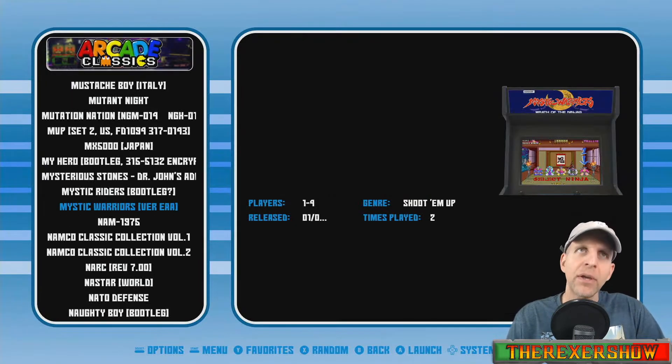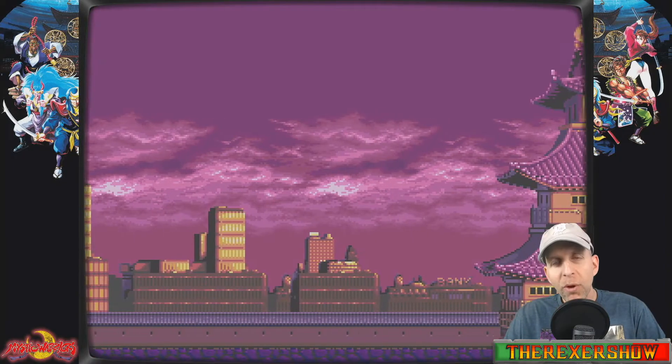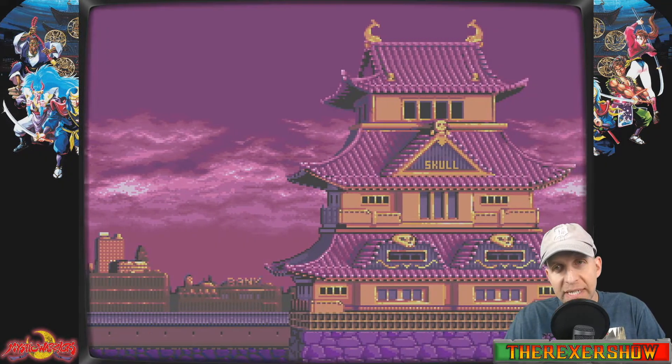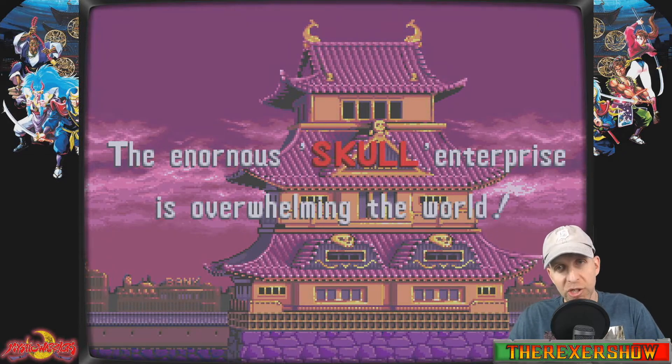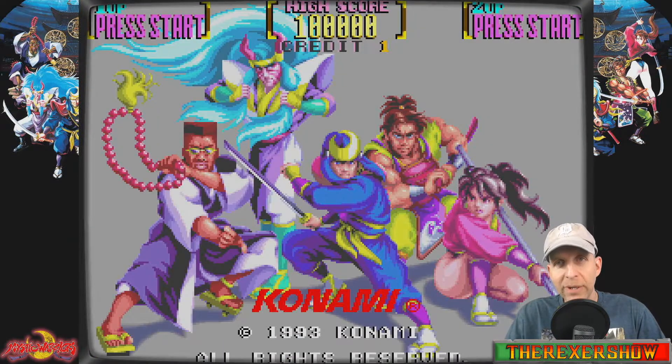I'm going to show a MAME version and an FBA version ROM — how to change to four players. For the FBA we'll do a Moo Mesa demonstration. We're using the Wolfanose image here as a demonstration — it uses the MAME 2016 core — but for this demonstration I'm going to be switching some cores and ROM versions. If we look at Mystic Warriors here, I've got two players, that's all I have.